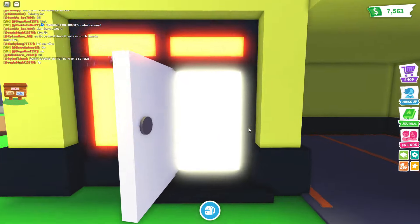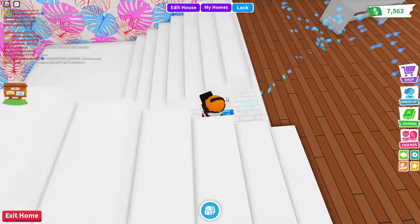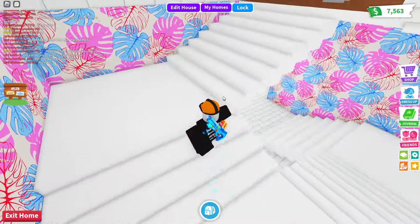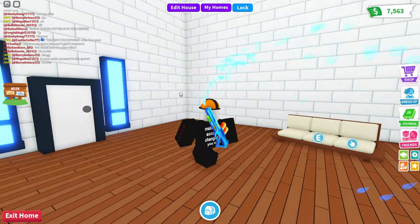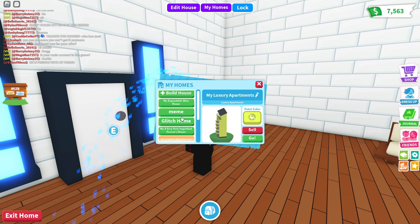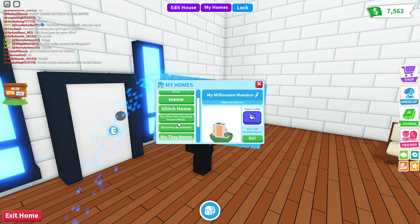It's going to have every piece of furniture inside the house that was previously in it. Obviously everything is default because my alt had absolutely nothing, but if you want to trade a house with furniture in it you can do that as well. And here it is now in my list of houses. This is going to be a really good thing for me because there are a few houses that clutter up my inventory.